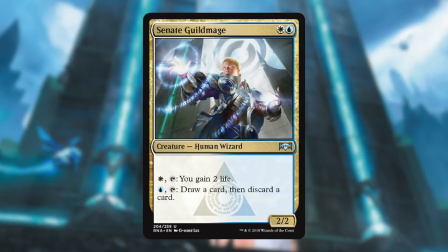Syndic of Tithes — I love this card, it's so good. This is exactly what this deck wants to do. It's a two-mana 2/2. Pay one white and tap it — gain two life, keeps you in the game longer. Pay one blue and tap it — draw a card then discard a card. That's amazing; you're just searching for answers, making the game grind down till it gets where you need it. Such a good card, and it's so cheap.